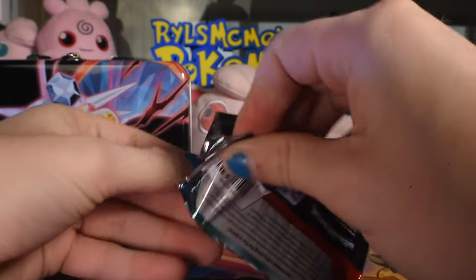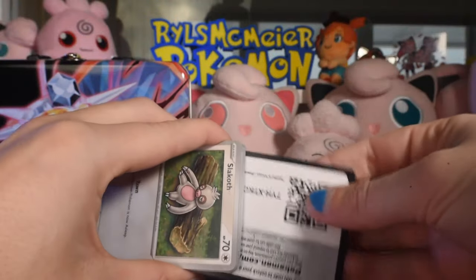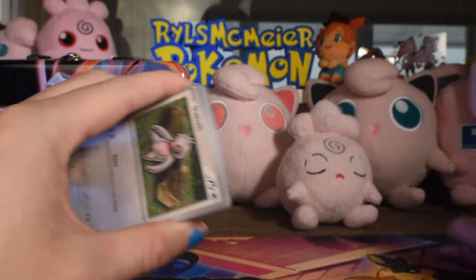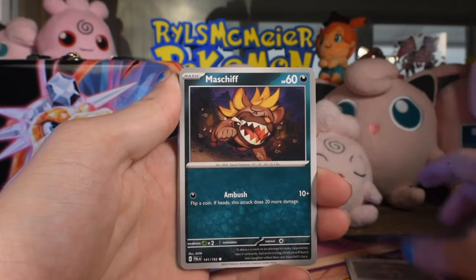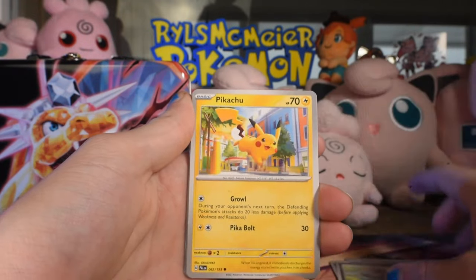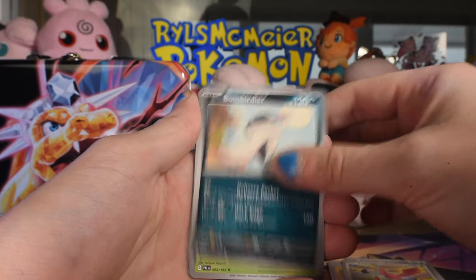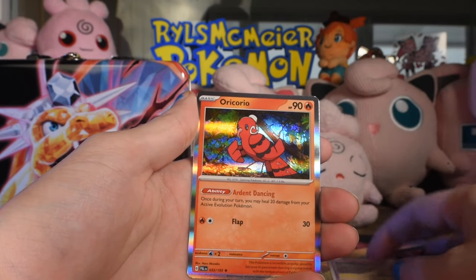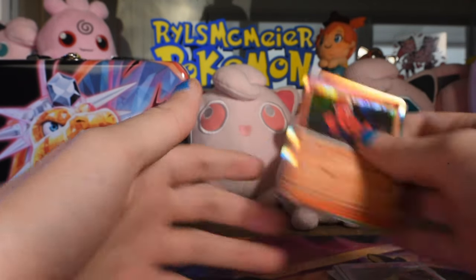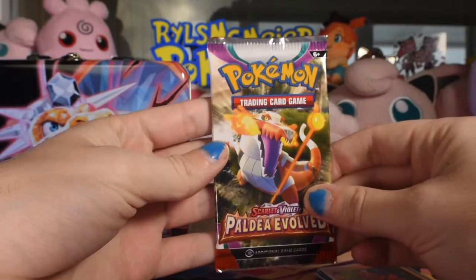Going oldest to newest, as I almost always do. There's the code card, energy off the back. This is Scarlet Violet base — Slack Off, Mashtiff, Paldean Wooper, Pikachu, Flamigo, Bombirdier, Skiploom. Sandy Shocks is our first reverse, Arcanine is our second, and Wo-Chien as our rare. Whole lot of nothing, in other words.